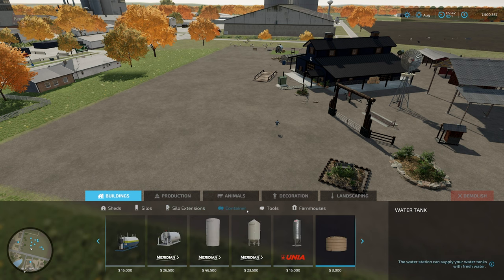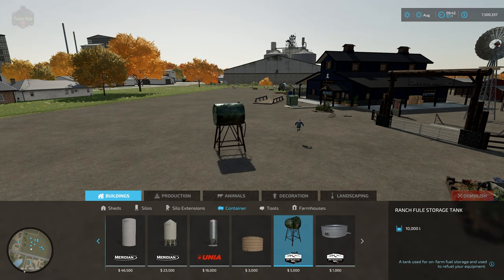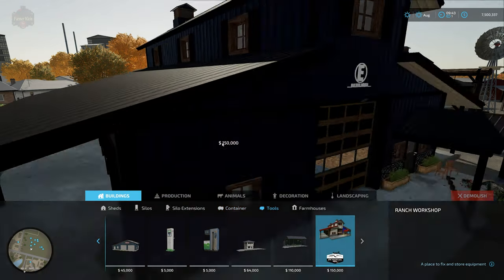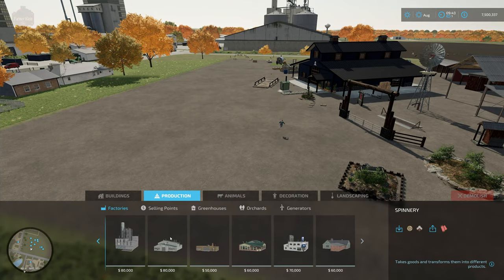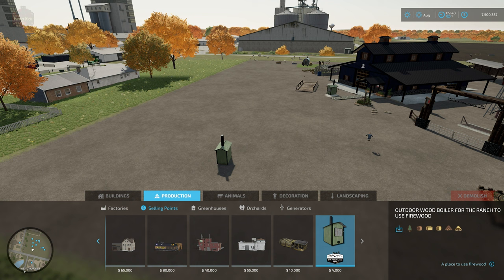There's nothing under silos or silo extensions. Under Containers we have a ranch fuel storage tank with 10,000 liters of fuel, and for $1,000 a water fill trigger. Under Tools we have the Ranch Workshop for $150,000, which also rotates on center. Under Selling Points we have the outdoor wood boiler for the ranch at $4,000 — it accepts logs, wood chip bales, baled straw, loose straw, and wood chips.